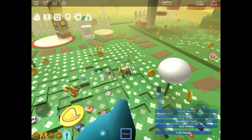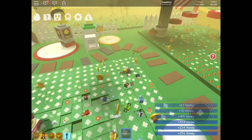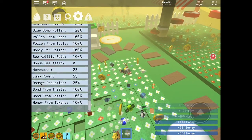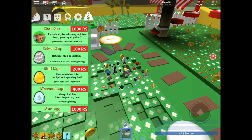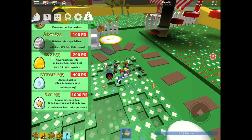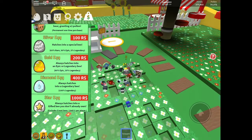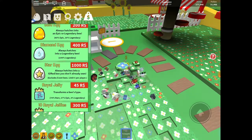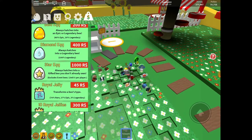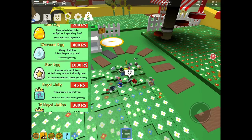Sometimes random honey storms are spawned by the game — that's cool. It's like a one-in-every-hour chance. You can also buy packs on the game: there's one for the bee bear, silver egg, gold egg, and diamond egg — with each climbing one you get different things. Then you get star eggs which give you a gifted bee — so say you get a gifted hasty bee, it's much better than the natural hasty bee.